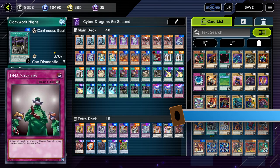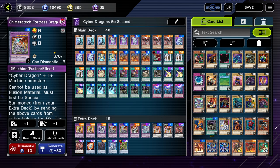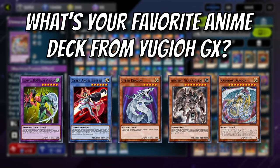This card is DNA Surgery on a spell card. You can make all of your opponent's monsters machines, fuse them into Chimeratech Fortress, and just go to win the game. It's really that simple. What is your favorite anime deck out of Yu-Gi-Oh GX? Mine is probably Saber Dragons — that might be really basic, but I like what I like. Anyway, let's jump into the games.